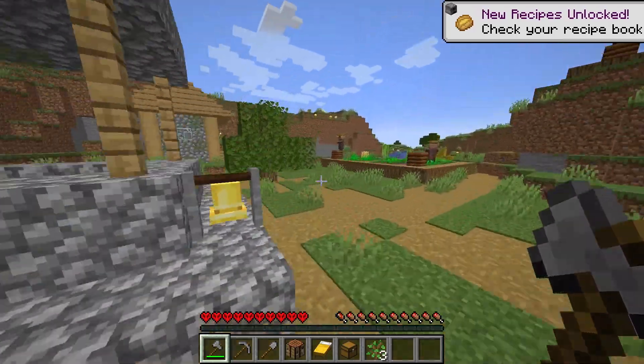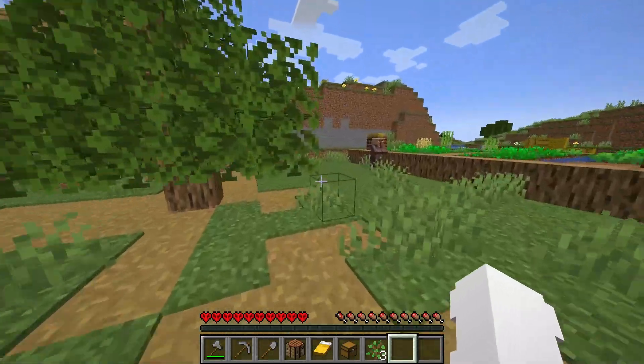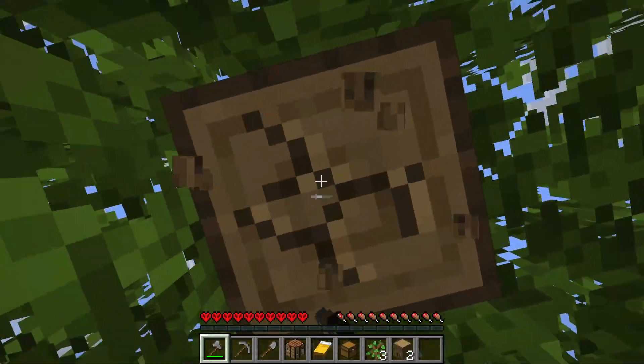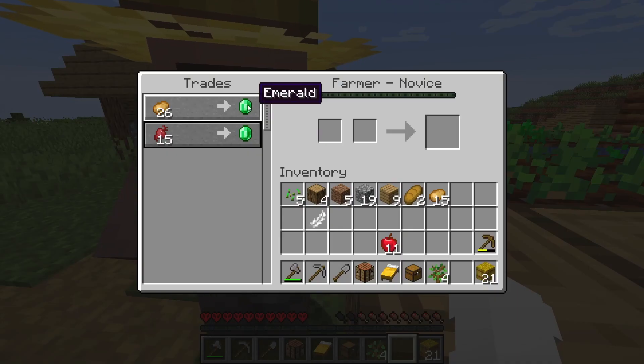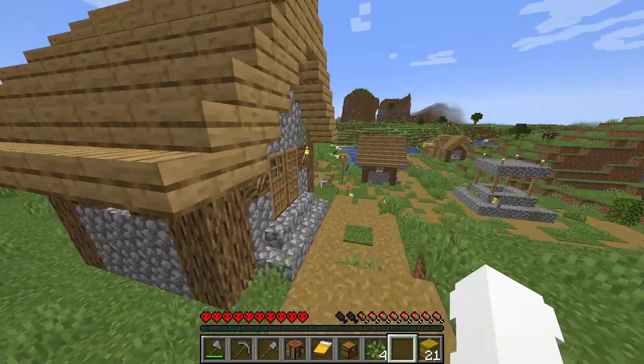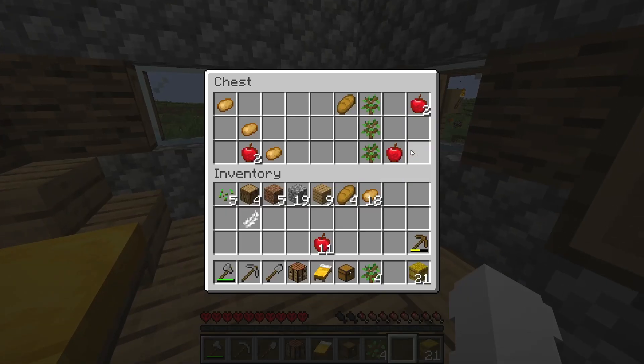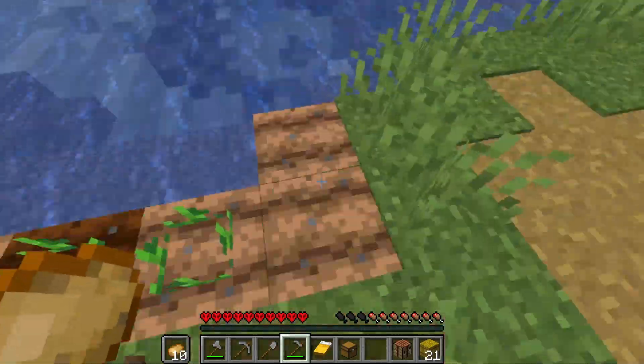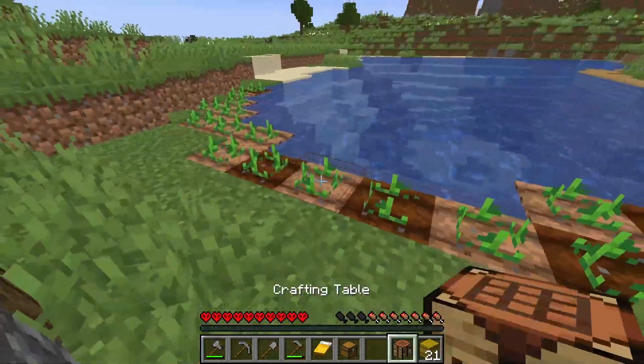Right now it is day zero, so we have seven days from now to get as many emeralds as possible. It should be easy, but in hindsight it's gonna be pretty hard. This guy needs 26 potatoes to get some emeralds, so I think we're gonna make a hoe and then plant these potatoes. Alright, there's our potato farm.